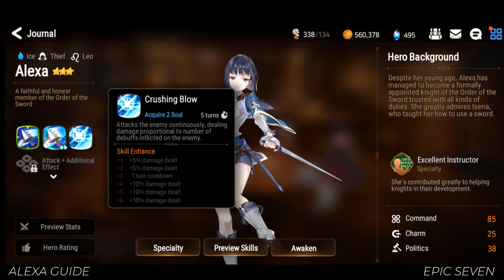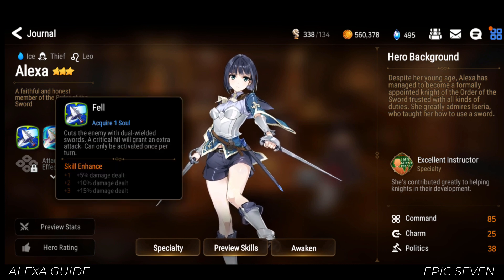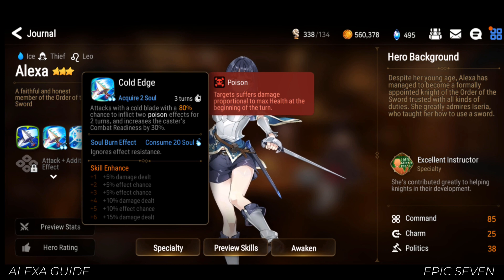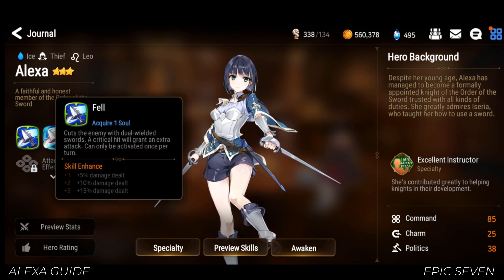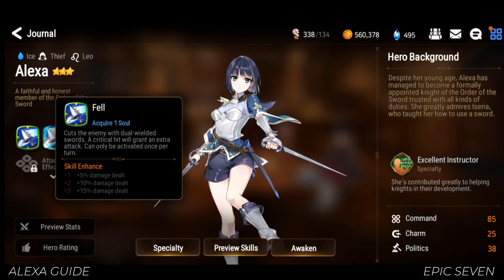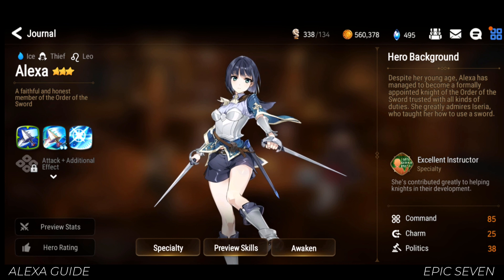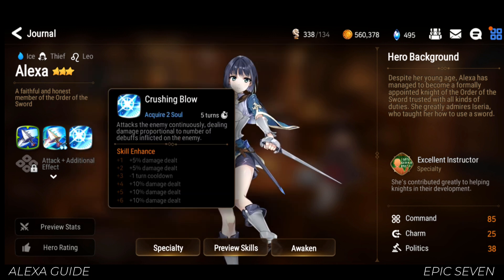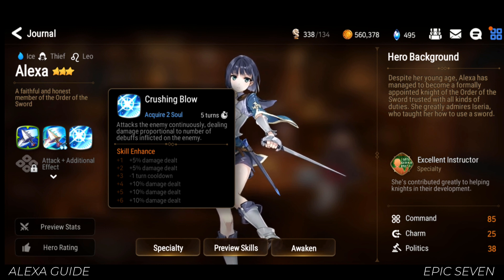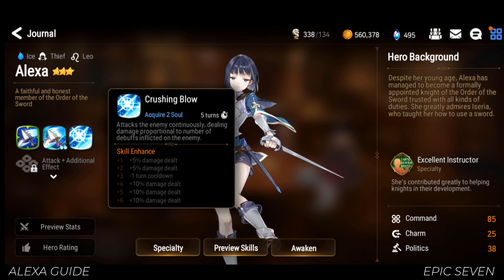Before talking about which skills to enhance, I want to explain the 2 ways to build Alexa. First, you can either solely rely on her S1, or play around inflicting debuffs and nuking the target using S3. The easiest and resource-friendly way is to rely on her S1 — pair it with a good artifact and some decent crit chance, and you can pretend the other skills don't exist. The other way is more expensive and requires another unit to pull off. Alexa's S2 alone is not enough; you will need hard debuffers to increase her S3 damage, and you'll also need enough effectiveness to land those debuffs.